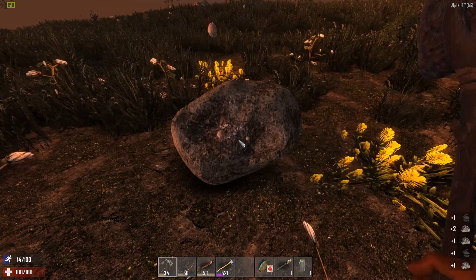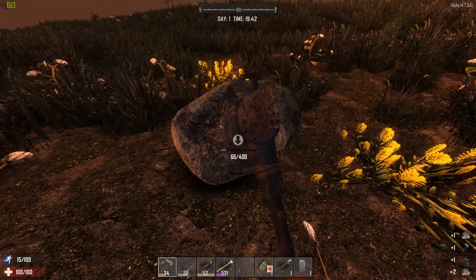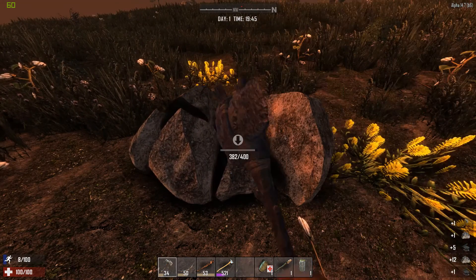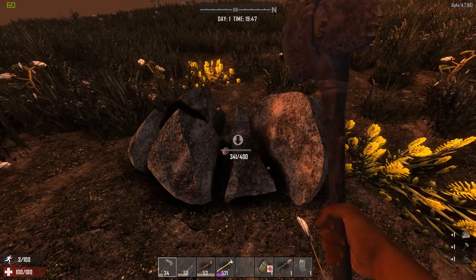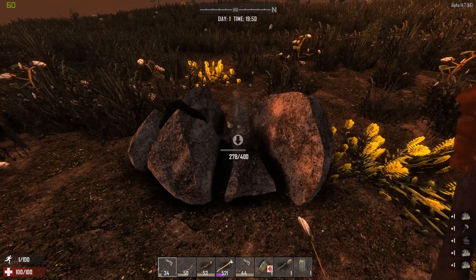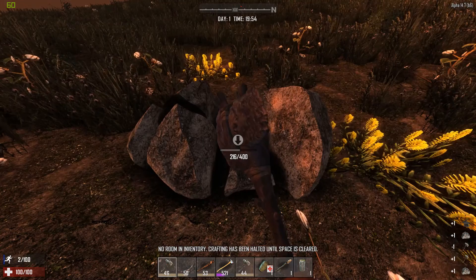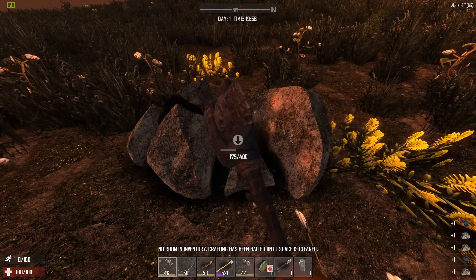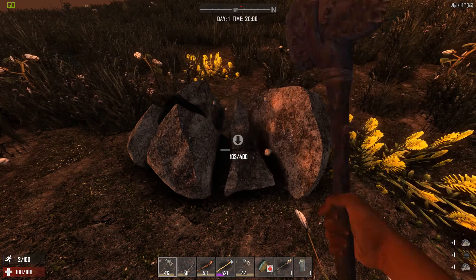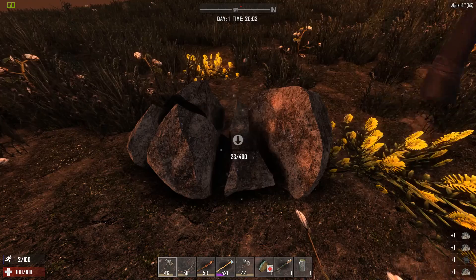Looks like we're done building frames, so let's make some axes. We're probably limited by stone but that's okay. I started crafting the maximum amount of axes knowing my inventory will fill up and stop automatically. We should have a better axe here to work with pretty soon. We'll see if we can finish this last resource boulder down and then head inside to show you how to fortify.